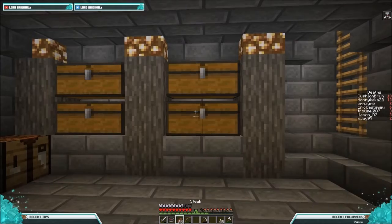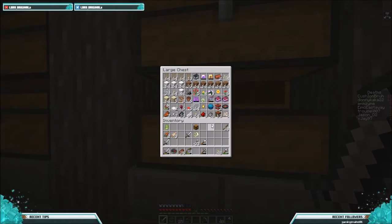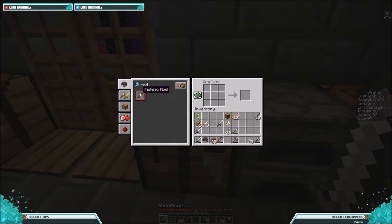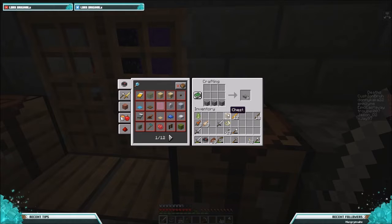I'm going to start my potion room. So I need my blaze rod. I don't know what else I need to make it actually, so I'm just going to look up — it's a stand. If I look up brewing stand — I just need cobblestone. One, two, three. It's like, how long it's been since I played Minecraft — I can't even remember how to make stuff. Brewing stand. Looks a bit weird actually. I know I need that, definitely need some of that.